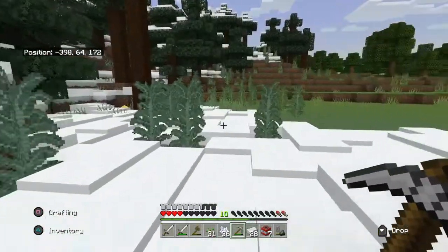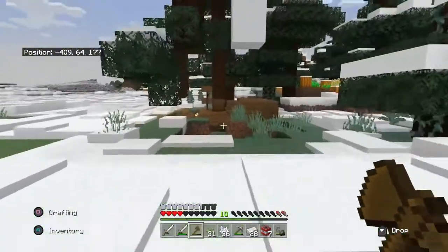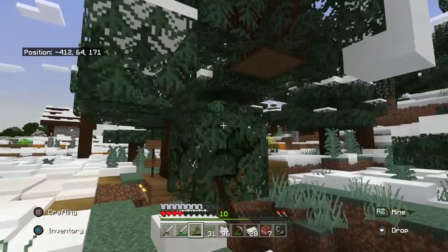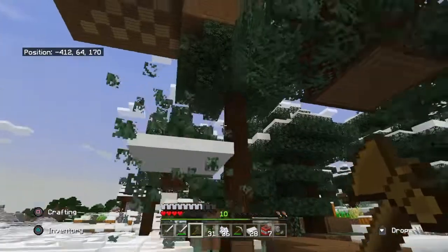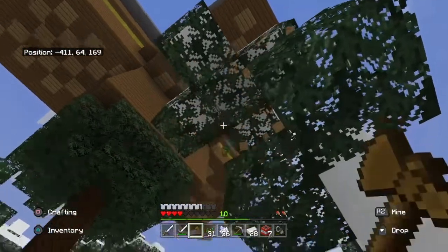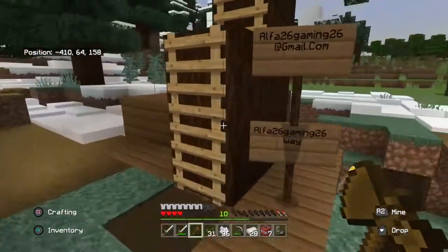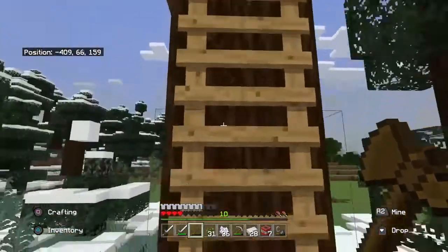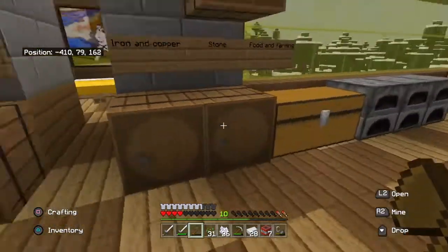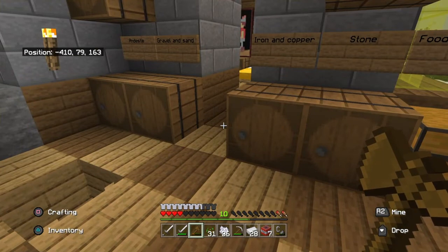I'm at two hearts. I'm just watching this wheat grow. My cobblestone's melting - because I really want to see how smoothstone looks like in this version. I'm sure it looks good. Now I'm gonna go and check out my stone.